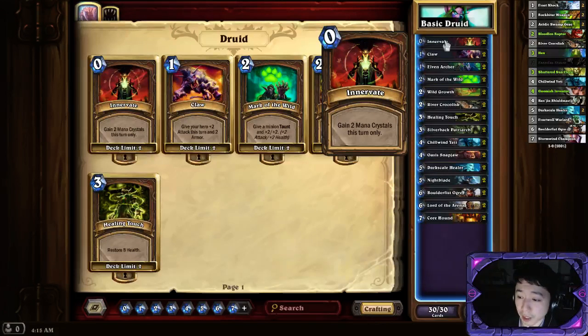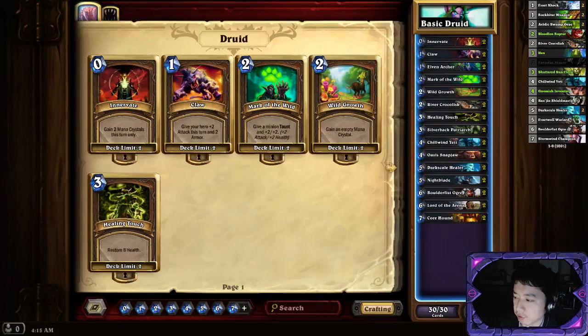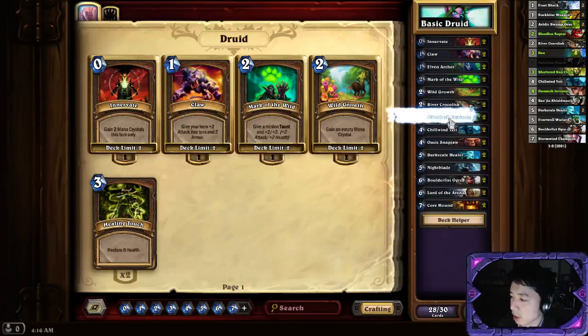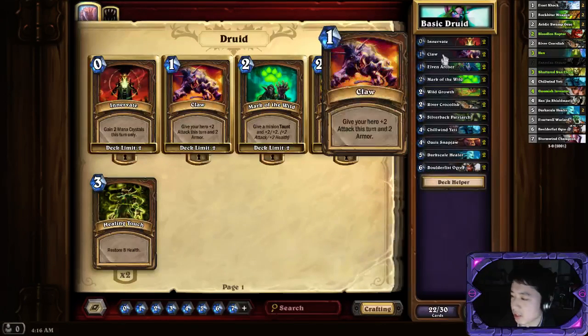Innervate is like getting two mana crystals for one turn, so if you have a five-drop, on turn three you can play Innervate and play the five-drop, but that's only for that turn. Wild Growth is like you spend two mana to ramp ahead for one mana. So while your opponent may have two mana, you might jump to three mana and max at four. It'd be pretty crazy. So that's why we'll keep them. Healing Touch, I don't like it. Snap Draw's alright - those are pretty meh.